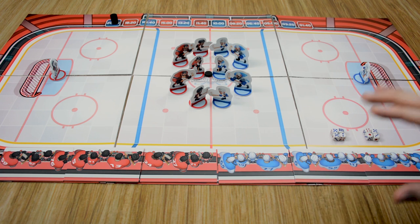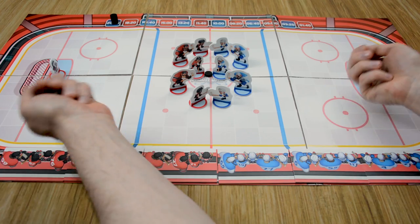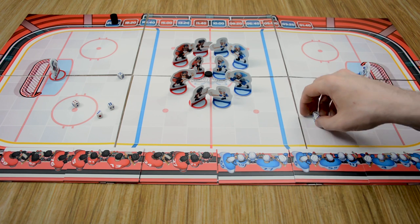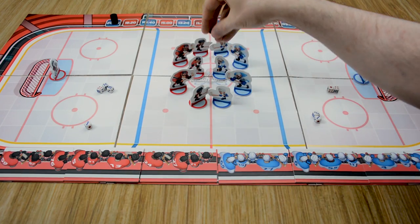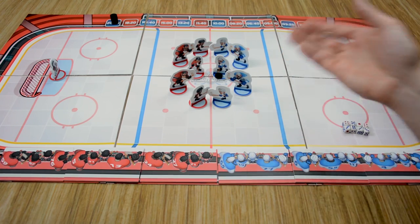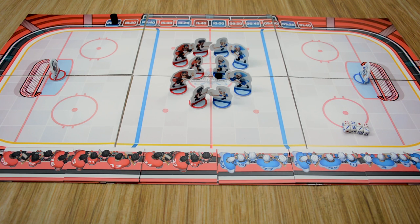At the beginning of each period, we start with a face-off. Our players are going to face off to see who can grab the puck. Each of us will roll four dice, and the player that gets the most bounces will win the face-off. Bounces are twos and threes. We have two here and only one there, so our blue player is going to be the controlling player for this turn and he will receive the puck. From there, we move into the blue player's turn. During his turn, he can choose to perform one of five different actions: move, pass, shoot, poke, or hit.